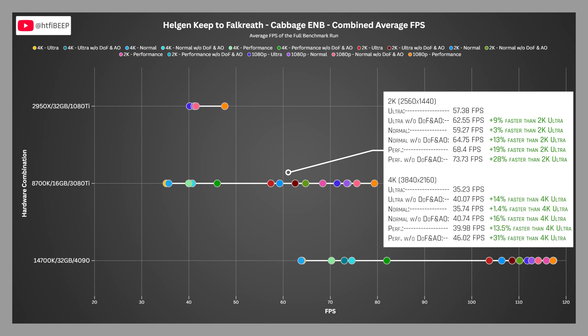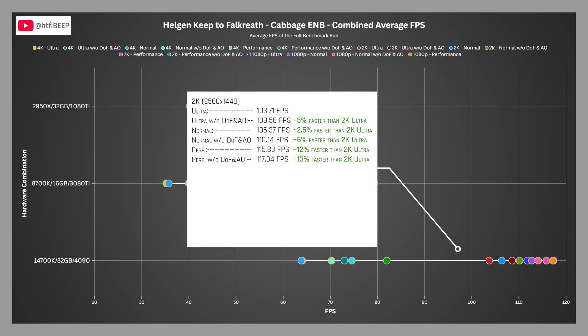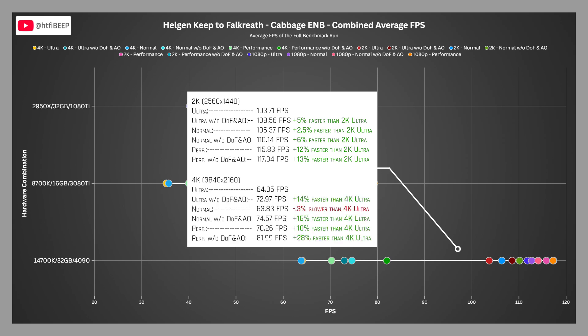At 4K, the 3080 Ti machine is right on the edge of what I'd consider playable, at least in densely populated outdoor environments. It scored 35.23 FPS on ultra, 35.74 on normal, and 39.98 on the performance profile — normal being 1.4% faster than ultra, while performance is 13.5% faster. Moving on to the 4090 machine, at 2K it scored 103.71 FPS on ultra, 106.37 on normal, and 115.83 on performance — normal 2.5% faster than ultra, performance 12% faster. At 4K, it scored 64.05 on ultra, 63.83 on normal, and 70.26 on performance — normal 0.3% slower than ultra, performance 10% faster.